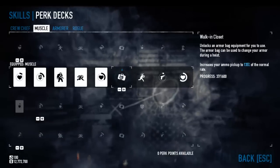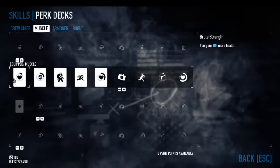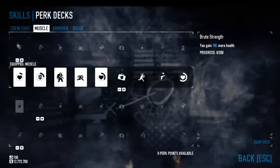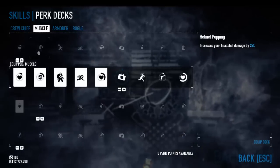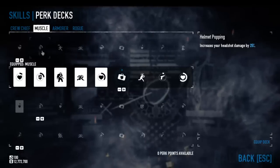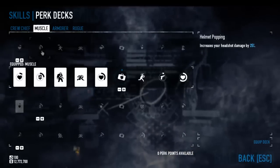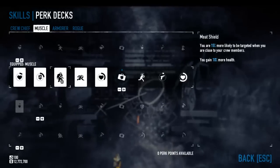Let's take a look at the skills that are shared. We have Brute Strength, shared by Crew Chief and Muscle — that makes sense for both their play styles if you want to be tanky and supporty. Then we have Helmet Popping, which is shared by each and every one of these perk decks and is one of the most powerful skills in the game — headshot damage increased by 25%. You want to pick that up as soon as possible, no matter which perk deck you choose.